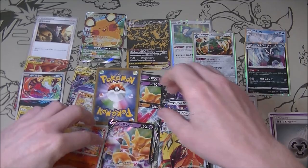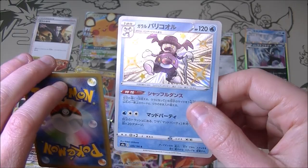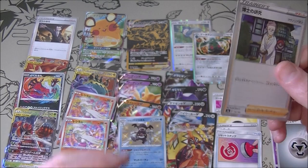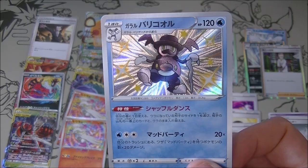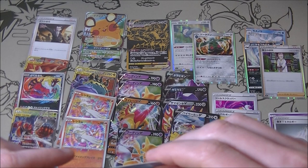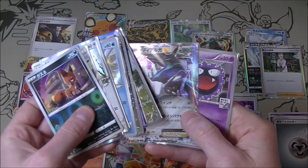Last one: we got Mr. Rime shiny and a Professor's Research. If it had been a Boss's Orders I'd have been very happy, but I'll take the shiny Mr. Rime. I feel like I might already have him, but I need to get a new binder to put all these shinies in — I have so many just sitting around on my desk in random piles.